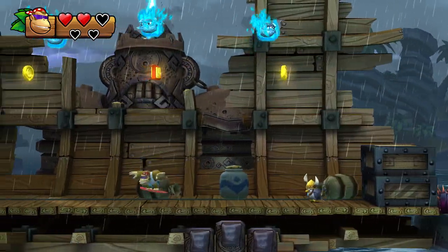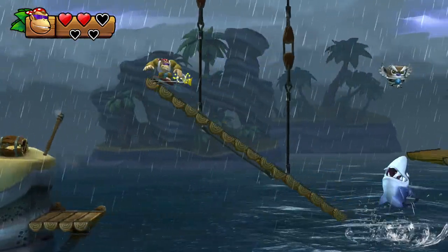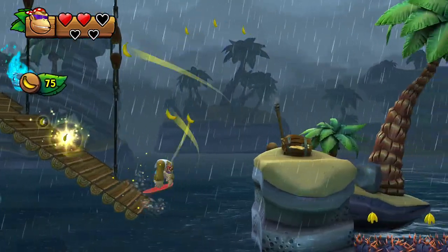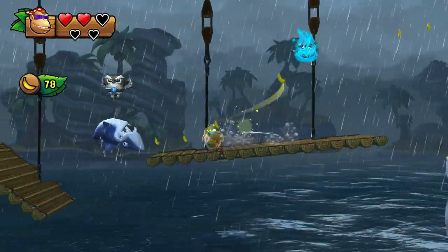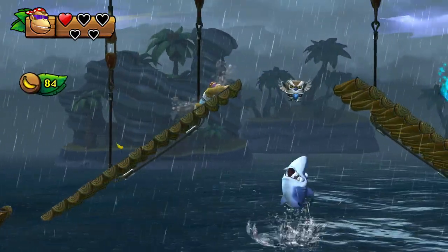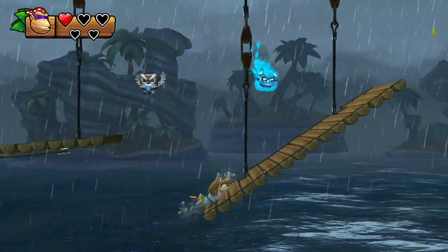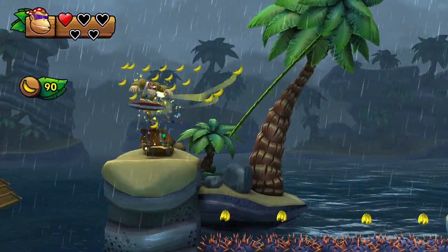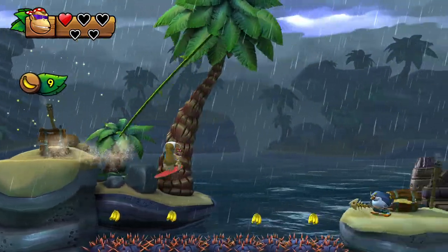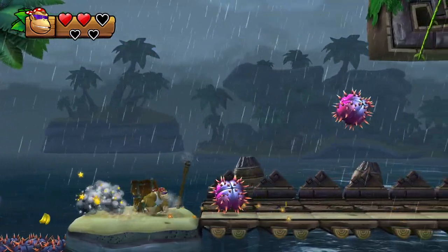Jump over here. Be sure not to be hit by the owls or hit into them by the weird statue thingy activated by lightning. Collect all the bananas here. Don't worry about the slippery slopes — Funky Kong can climb up most of them. But be careful not to fall into the shark pool or into the owl. If you're really low on hearts, you can get one somewhere — right here, if you get lucky.